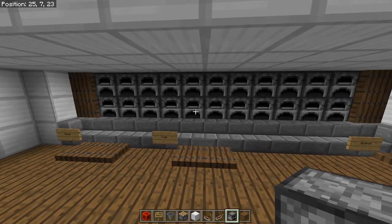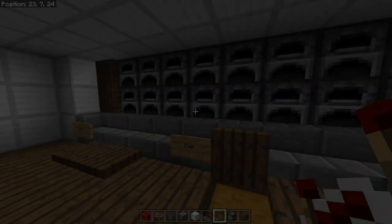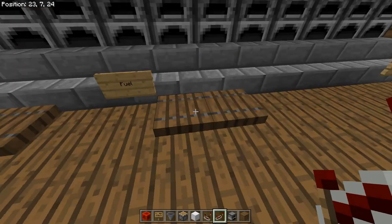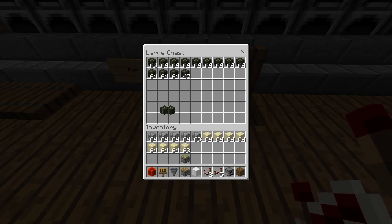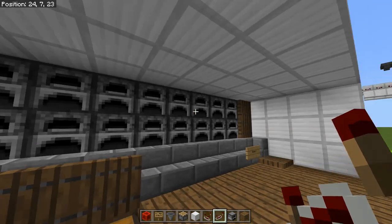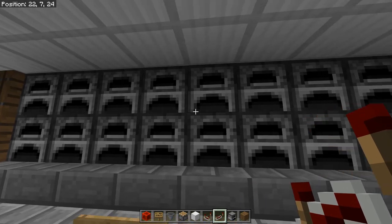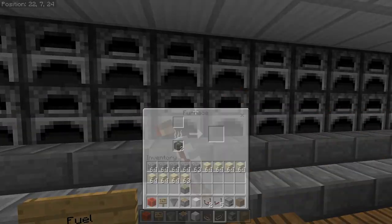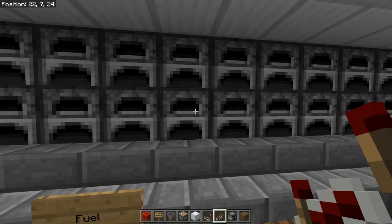That being said, let's go ahead and take a look at how this thing is going to work. First thing we're going to do here is throw some fuel into the system. This thing automatically kicks on whenever you put something in it. It's traveled through the item elevator and is now being input into the system. You'll see a lot of these furnaces — they get two pieces of fuel each.